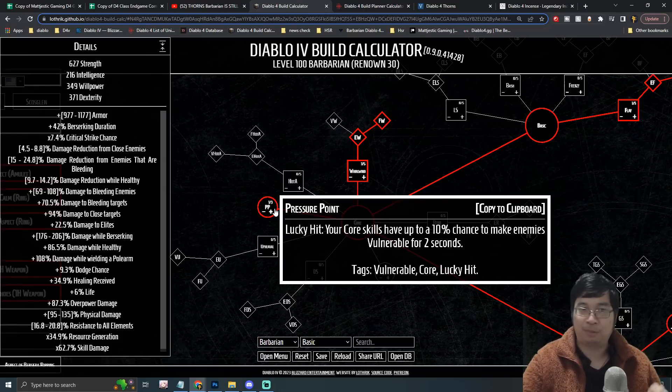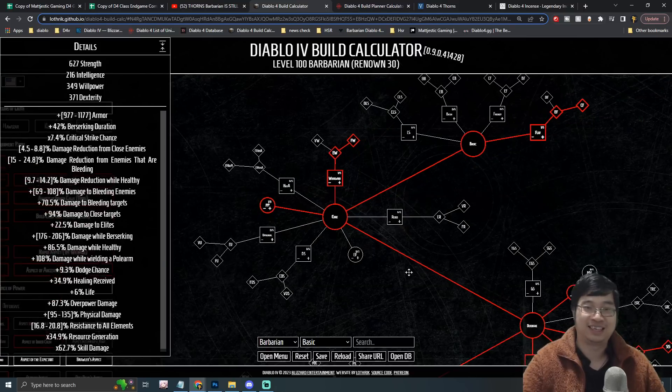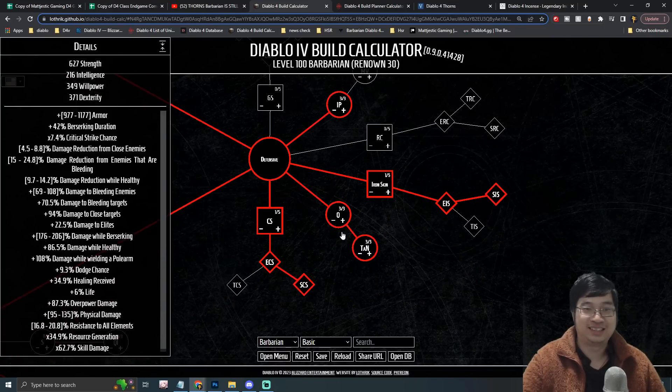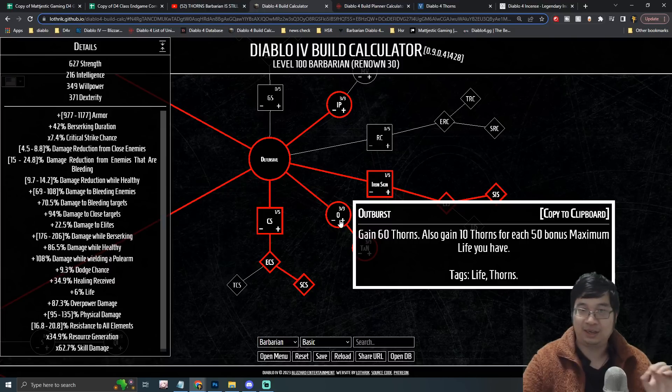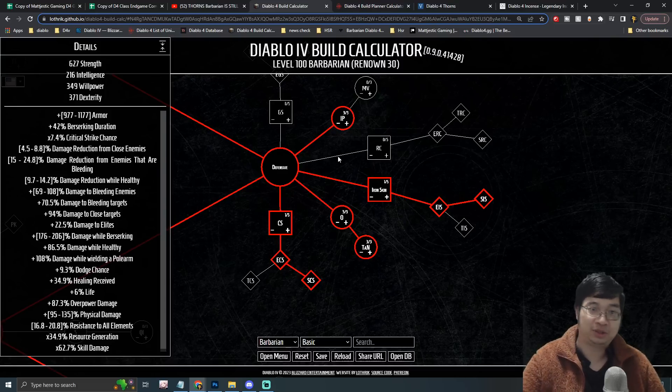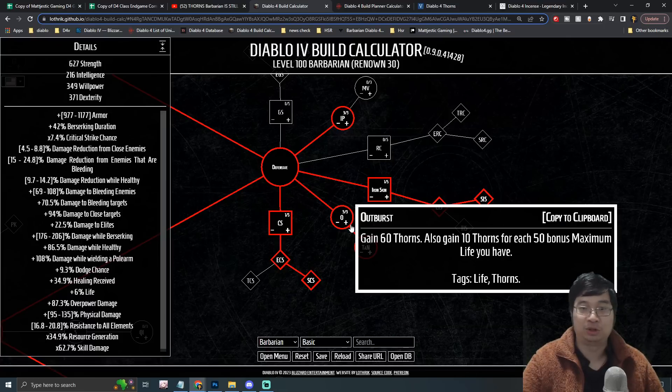There are some spare points — I'm putting one into Pressure Point to apply vulnerability to enemies. If you find yourself short on vulnerability uptime, put more points here. In the defense section we'll take all perks that increase thorn damage: three levels of a passive that provides 60 thorns plus increased thorns based on maximum HP, nine percent bonus thorn, and thorn damage dealing bleeding damage.